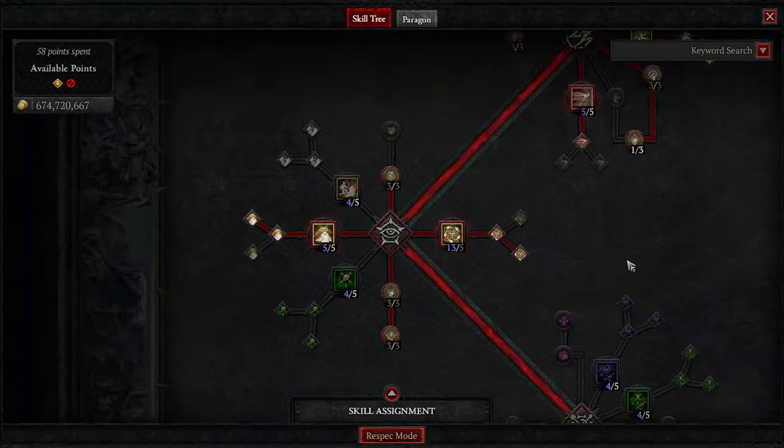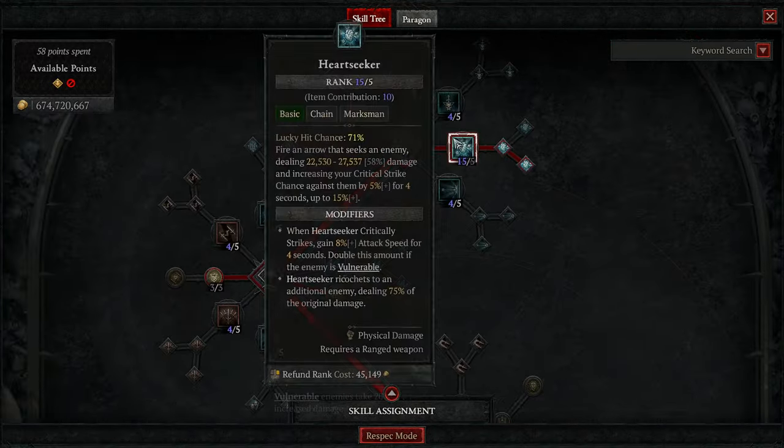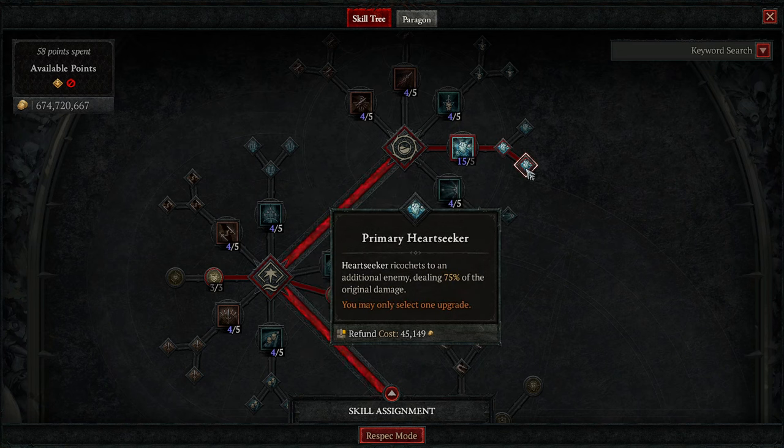Start with the talents as we always do. Moved a couple things around, not too many, but we'll talk about it. So Heartseeker — Enhanced Heartseeker gives us the extra attack speed, we love it. And then Primary Heartseeker, you get an additional ricochet, which is amazing, giving us more procs.